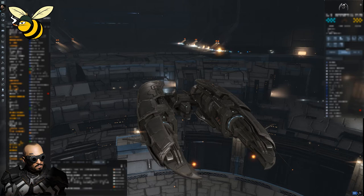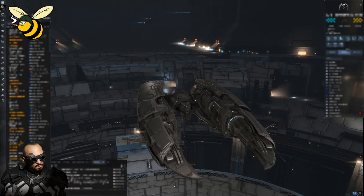Those bubbles are called bubbles. They will either be installed or launched at gates, so if somebody jumps into that bubble they cannot warp away and will be killed by campers. Bubbles can also be installed somewhere before or after a gate to drag you in, because if your warp path intersects within 500 kilometers of the bubble's position, you will be affected.